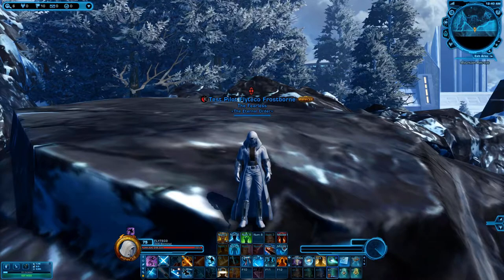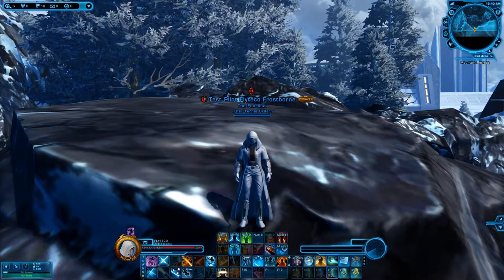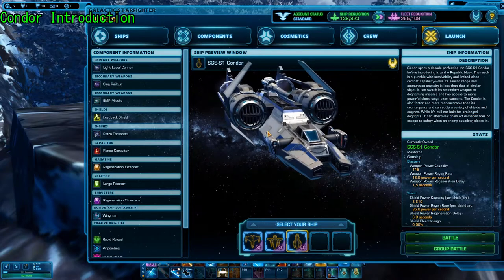Greetings pilots, and welcome to Fly's Flight Academy. My name is Kovakas, otherwise known as Flytech Owens for Tor, and today we're going to be continuing on with our ship breakdowns and our gunship class. Today we're going to be looking at the Condor.